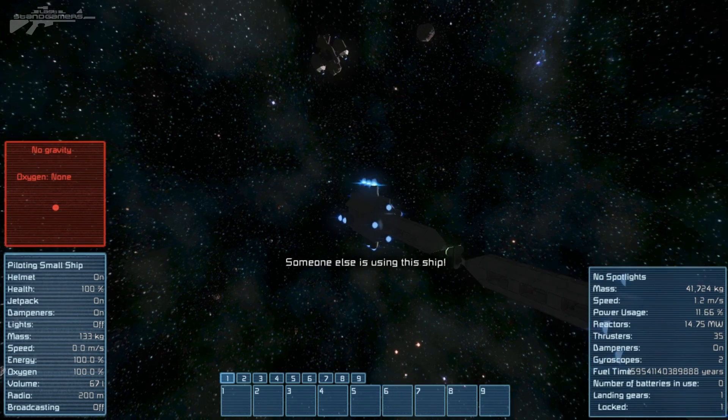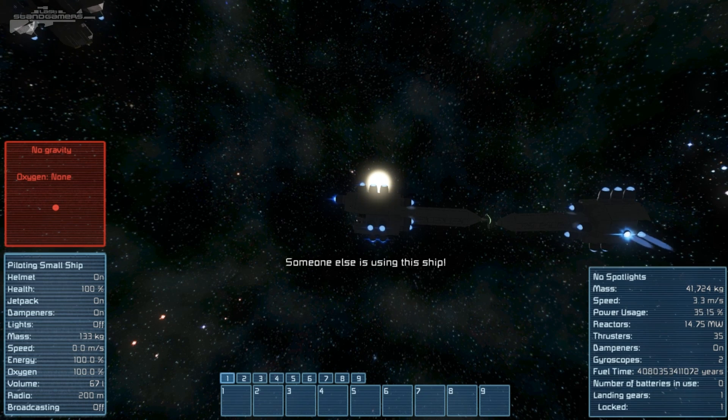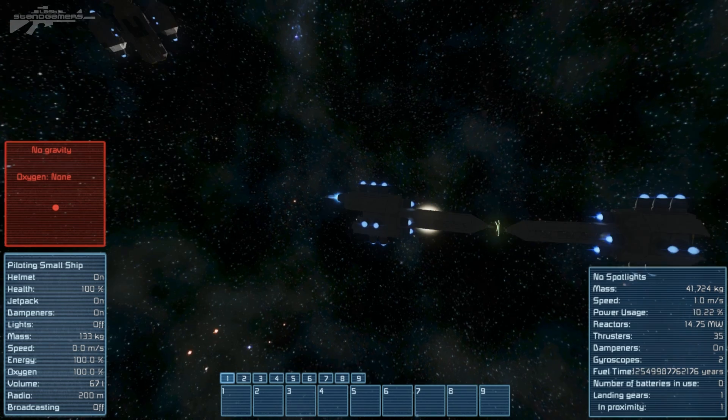Alright, so I'm locked to you. Okay, you're locked to me? Yeah, someone else is using the ship — you're in control of it. That's odd. Yeah, I know. So it's whoever locks first. So if I disconnect and you lock. And lock. Okay, I'm in control of you. That's interesting.